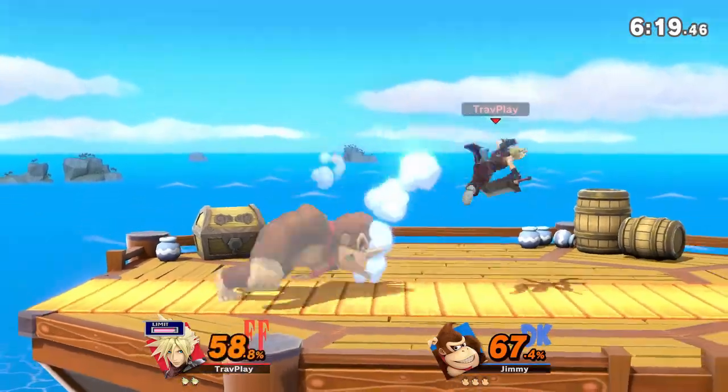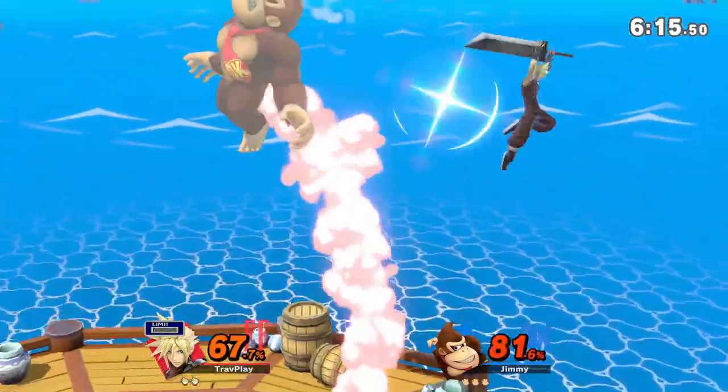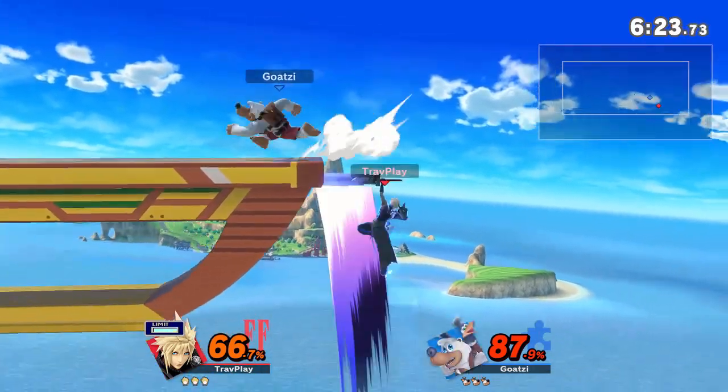His Limit up special is called Climhazard, and he goes much higher and hits much harder than the normal version. Be careful attacking Cloud's shield because this can be used as a deadly out-of-shield option. It also improves his recovery and is harder to edge guard than normal Climhazard.